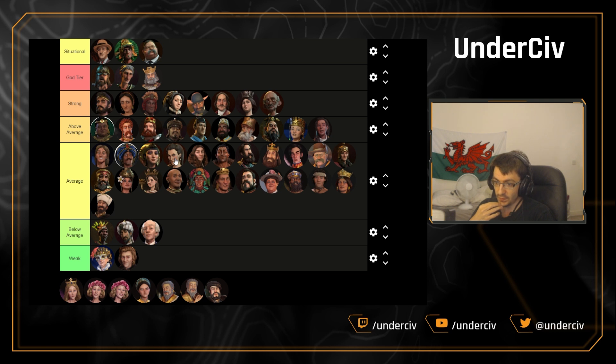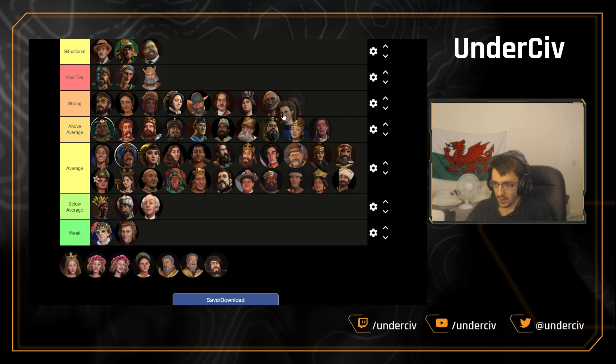Gorgo has had some very nice buffs in the Firaxis patch — plus-one combat strength for every military slotted policy card. The key word there is 'slotted', so that means anything you've got in wild card slots counts. This was making fascism pushes unstoppable. It has been nerfed to just the red cards, but we are going to move Gorgo up to strong — the fascism timing pushes with things like Alhambra are very nice.